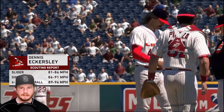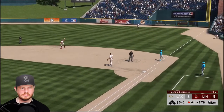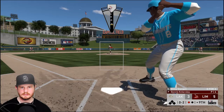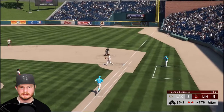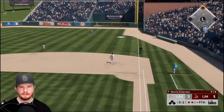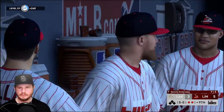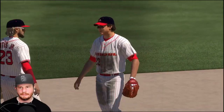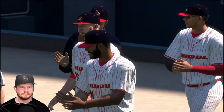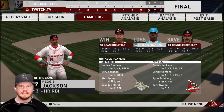Here comes Dennis Eckersley to close out the game. Sinker, Tatis with a nice throw — one out. Sinker to Starjoel — nice play by Eckersley, two down. He's down to his last strike — pop fly to right field — ball game! Winner winner! Sean Doolittle with the win. We got a five to three victory. Reggie Jackson one for three with a home run and an RBI. Tony Gwynn one for three with a run scored, and Taylor Trammell one for three with a run scored.